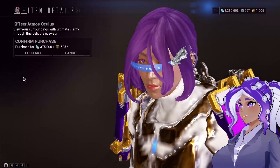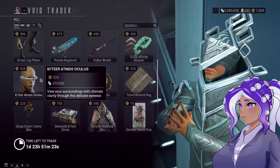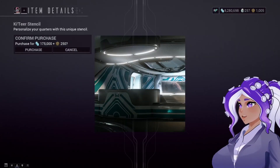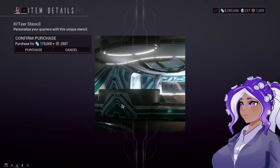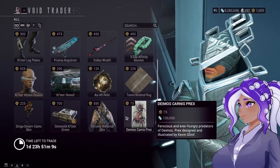You've got a Couture Visor — that looks kind of cool if you want a visor for your character. He's also got a Stencil for your Quarters, which most of these cost Platinum, and I'm guessing you probably can't normally buy this one. But if you would like this Stencil, you can go ahead and buy that.